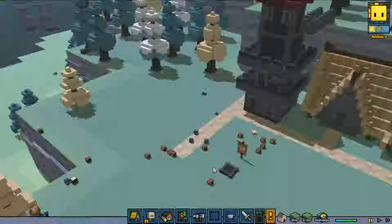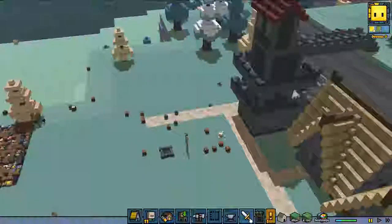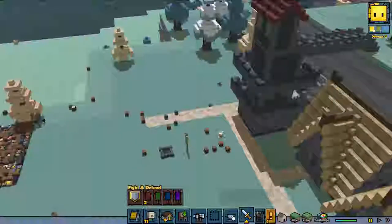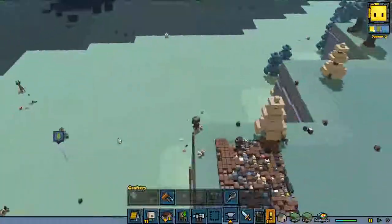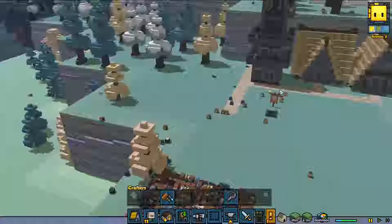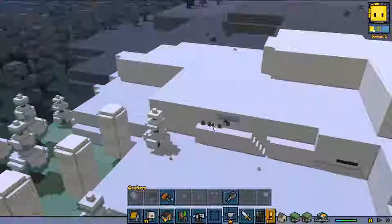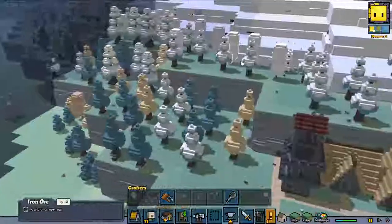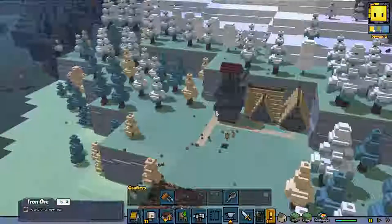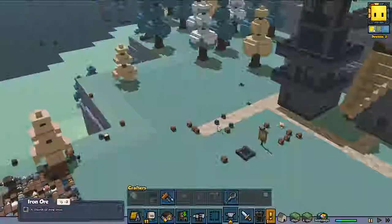Hello and welcome, my name is Minterius and welcome to a new episode of Stone Heart. In this episode we are going to build ourselves a blacksmith — we definitely need a blacksmith to upgrade our soldiers and make all kinds of stuff. We found a large iron deposit on one side, we got coal, we got gold, we got everything at this great spot.